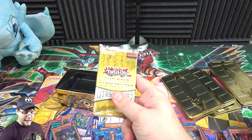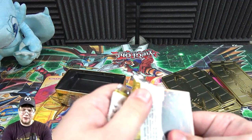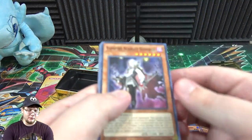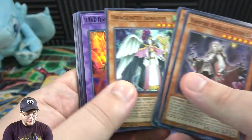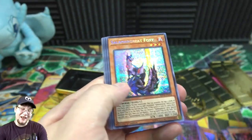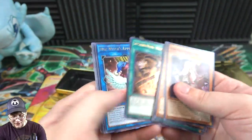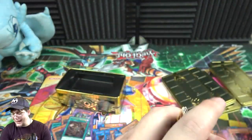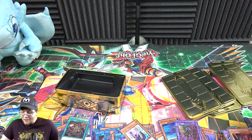Last pack — can we get that Borreload Sword or Sucho-Noko? I think we missed on that. King Genghis, Summon Great Foxy — still kind of cool, I do like that one — and Widow Anchor. Unfortunately we didn't get Borreload Sword or Sucho-Noko. But honestly I got the cards I was looking for so I'm pretty happy about that.